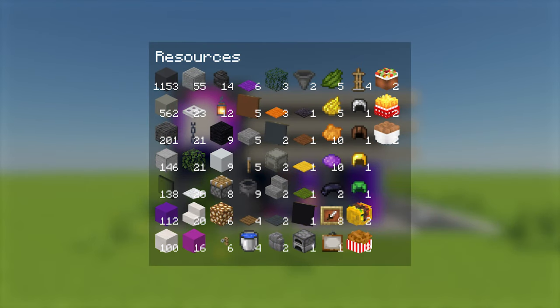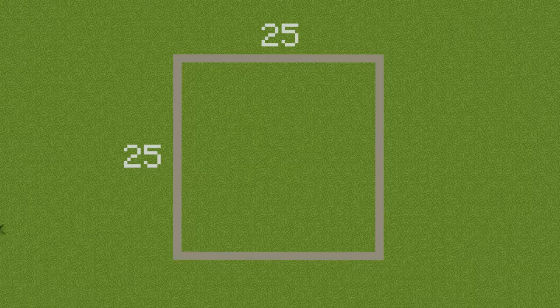Here are all the materials that you will need for this build. There are some custom heads included but I'll show you how to get them later in the video. The plot of land you will need is 25 by 25 blocks.